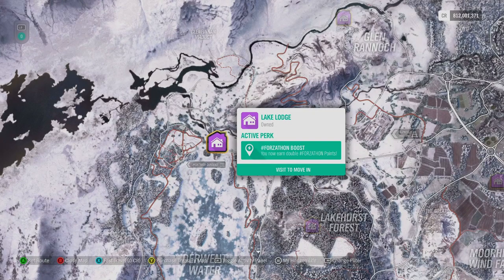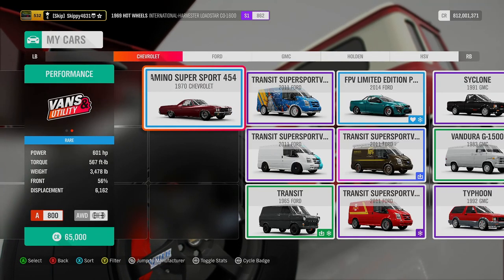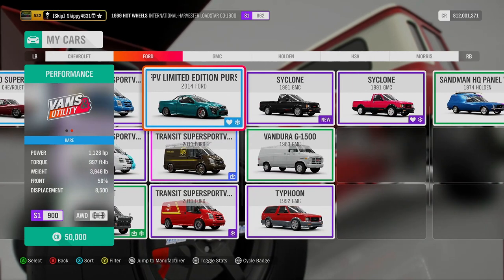This wouldn't be a weekly Forzathon challenge video if I didn't ask if you had Lake Lodge. Do you have Lake Lodge? If not, why not? It will double all Forzathon points for all Forzathon activities — daily challenges, weekly challenges, and Forzathon lives every hour on the hour. This house can be quite expensive at 5 million credits, or it's free if you have the VIP pass.